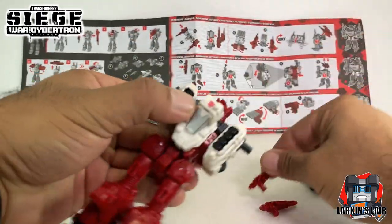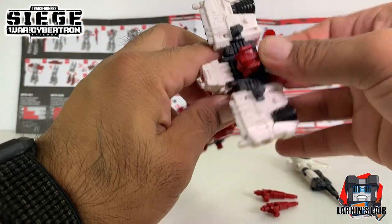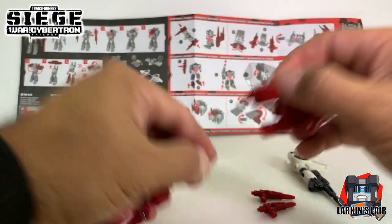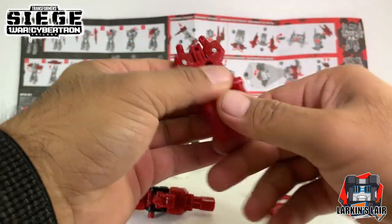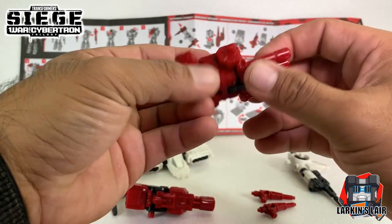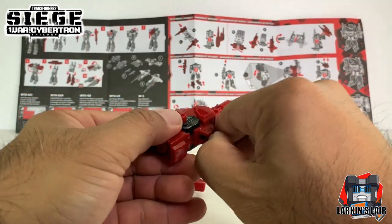Two guns on his back, this little hover type of vehicle — that's its own piece. A little rocket launcher becomes its own piece. And then the two legs become their own weapon as well.